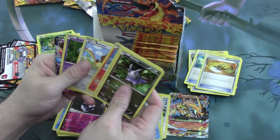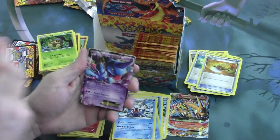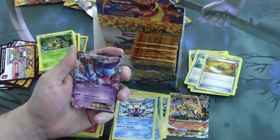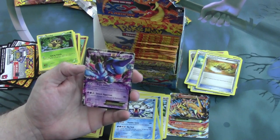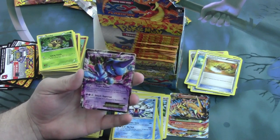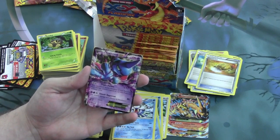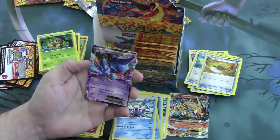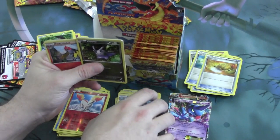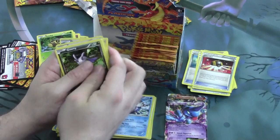Moving right along — looks like we got something important in here. The second attack is Smash Uppercut for 2 Psychic 1 Colorless: 80 damage, not affected by resistance. I can definitely see it being in play for its first attack with the 5 poison counters. And we've pulled another Ultra Ball — those are always handy, don't let anybody ever tell you otherwise.